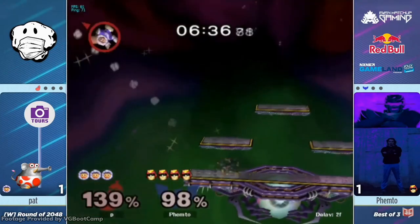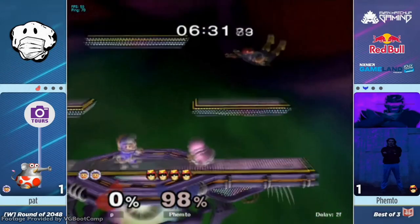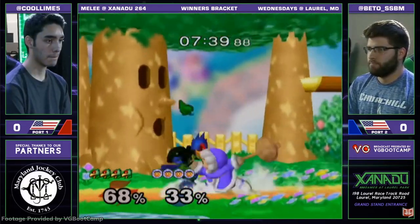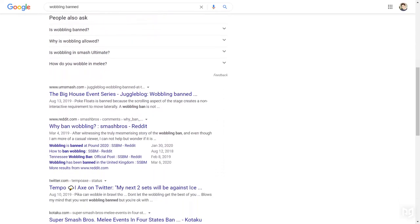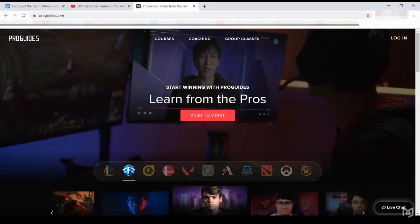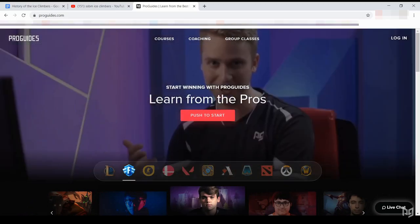Despite that, the climbers have a big player base — there are so many notable Icies mains and notable upsets that if we listed them all, this video would go on longer than the actual Ice Climbers franchise. It'd be even longer if we talked about the wobbling bans being discussed right now. If you want to learn more about that, just enter 'wobbling ban' into your search bar. If you want to learn more about getting good, getting into elite Smash, and getting past tough matchups, hit the subscribe button and open ProGuides.com.